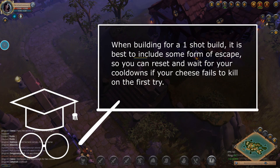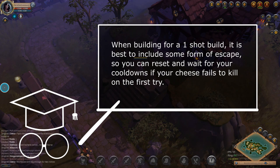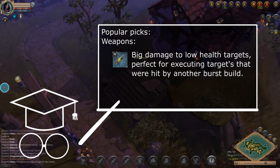There are different ways to make a one-shot build, but the best ones will always include some way to escape and wait for a reset on cooldowns. In 2v2 a lot can go wrong — your target might get a defensive skill off in time, or their partner interrupts one of your skills. When your burst fails you need to get away and wait for a reset. Popular weapon choices include crossbows, light crossbows, ball casters, dagger pairs, death givers, claws, pikes, and bloodletters are often used to finish off bursted targets.